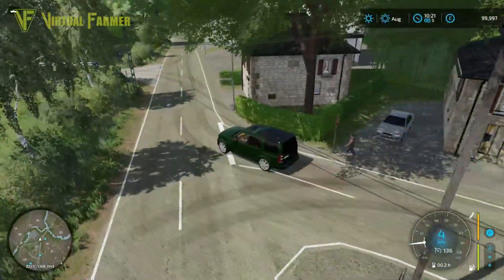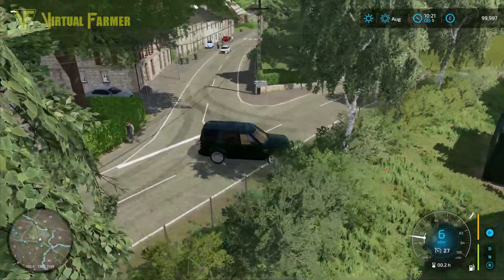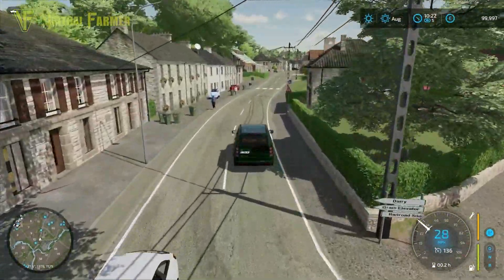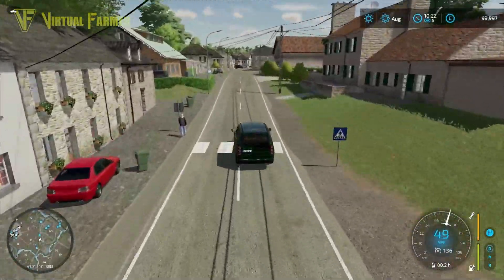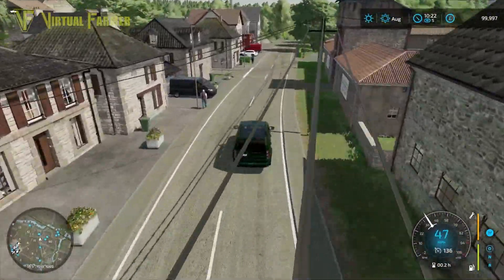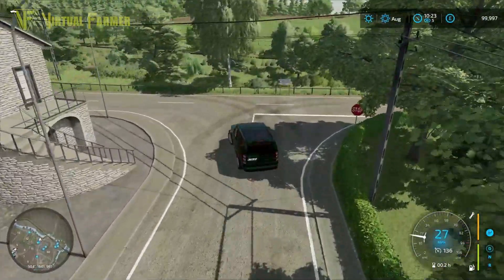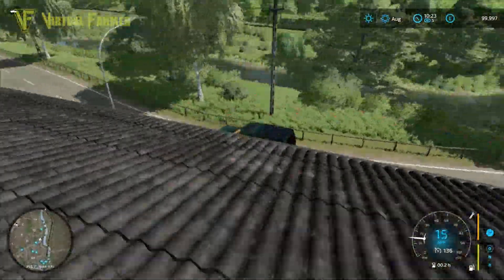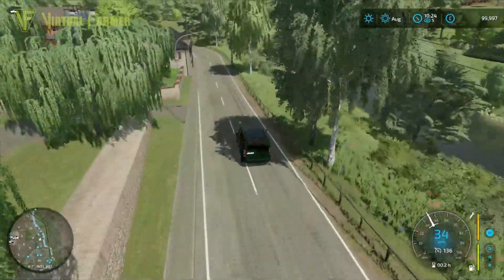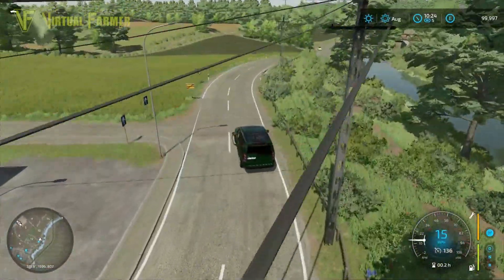Back towards the BGA. I am absolutely getting lost in this map and having to backtrack a bit as I work my way back towards the farmyard. It is that kind of map that just works to get you lost, because there's so much to see and it's such a gorgeous map. Look down there at that river and that bridge — just so beautifully made. I am in awe of this map. The hard work that's gone into this is amazing.